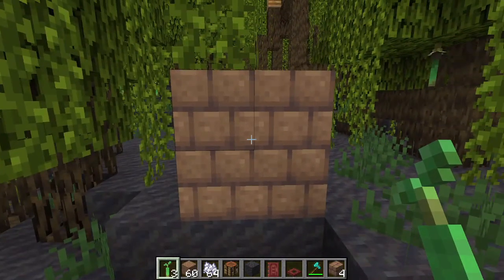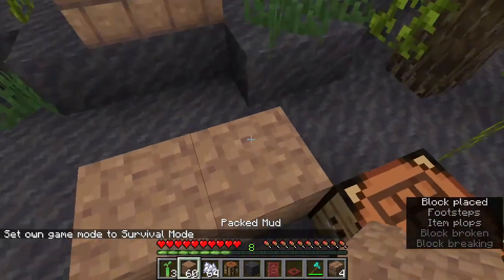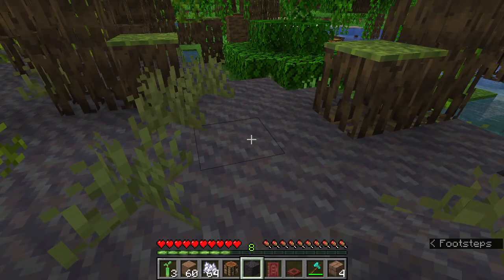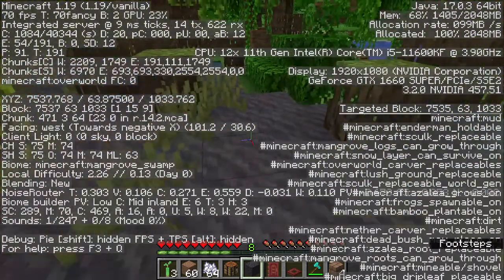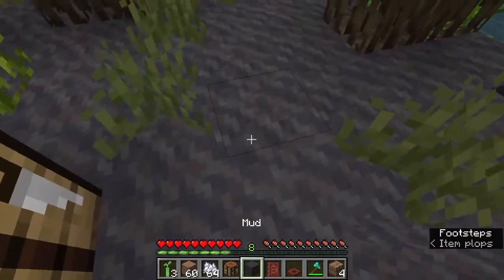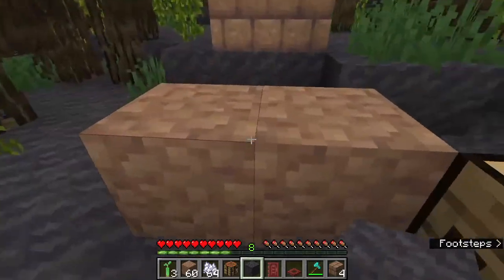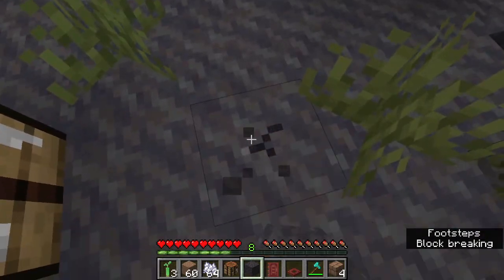A few final notes about the different types of mud: both can be mined with your hand, but the tool of choice for packed mud is a pickaxe and for normal mud it's a shovel. Normal mud also technically sinks you down a little bit — it doesn't count as a full block. So if you throw an item on top of mud with a hopper underneath, it's actually going to be able to collect. It's much like soul sand in that effect where the player sinks down, but unlike soul sand, mud does not slow you down.